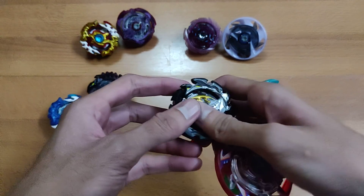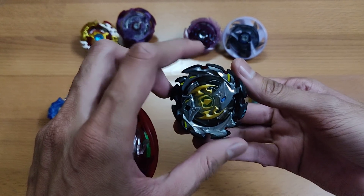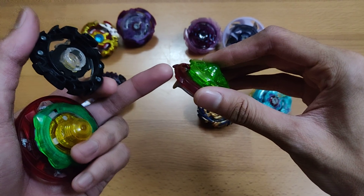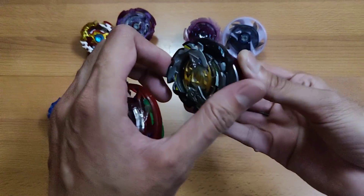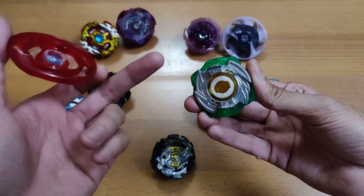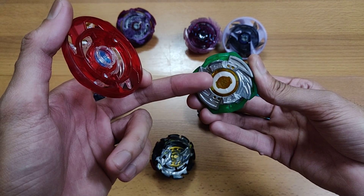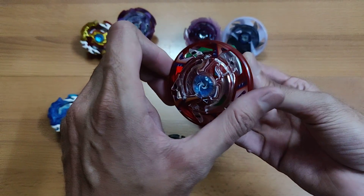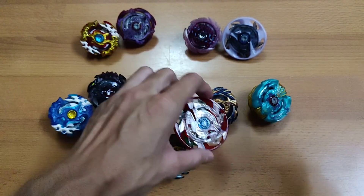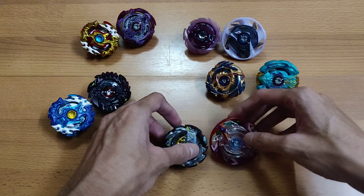The next pair is Maximum Garuda and Emperor Fornius. Emperor Fornius is a fantastic layer — it comes with Zero, Reach Frame, and Yard. Maximum Garuda comes with Cross disc, which is great for real LED and stamina customizations, Fire disc for burst resistance, and Revolve Driver, which works really great on Maximum Garuda for stamina.